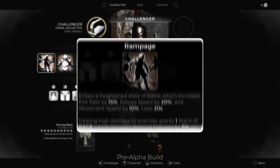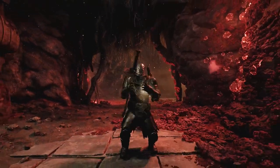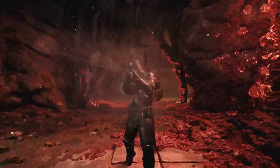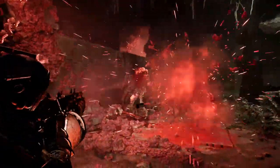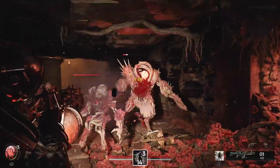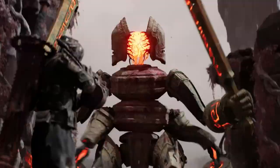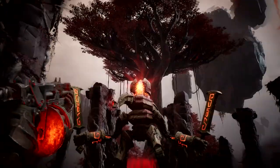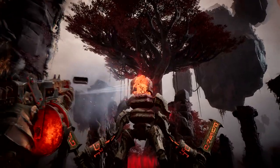Their third skill, Rampage, creates an all-out killing machine. The Challenger immediately gains a fire rate, reload speed, and movement speed buff. As they deal damage, they gain range stats, which further increases range damage. When they've obtained maximum stats, the Challenger goes berserk, which doubles all bonuses. Absolute, unadulterated destruction.